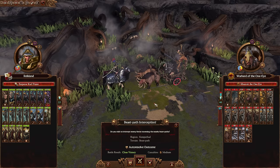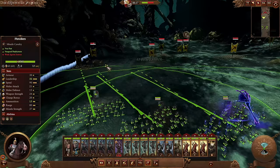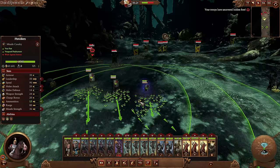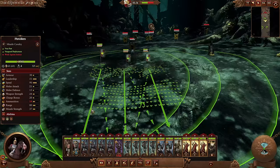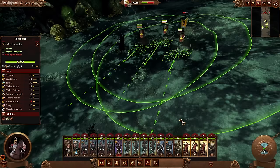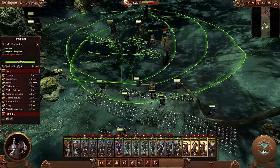Well, well, well — the beast path interception. Old Kazrak is trying to get past us. Unfortunately we won't have our war wagons yet, but we can give Kazrak a beating. This battle could potentially get tough — Kazrak's on a chariot and we also have to deal with Razor Gore chariots, which are downright dangerous. They're using something like Spirit Leech to hurt me from a distance. I'm going to try and pull these war hounds in and kill them — they're unshielded and basically unarmored.